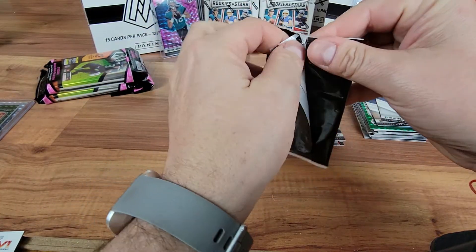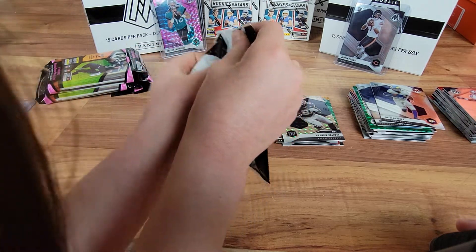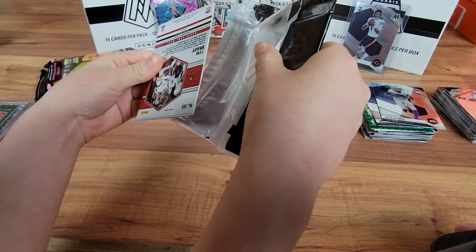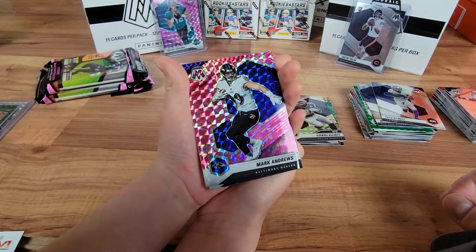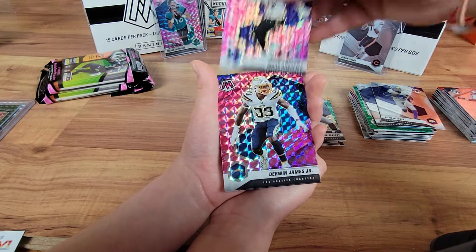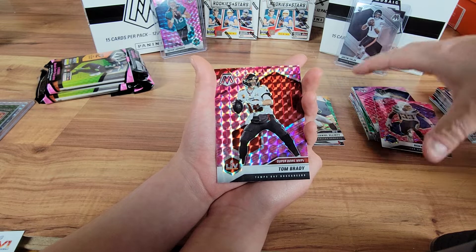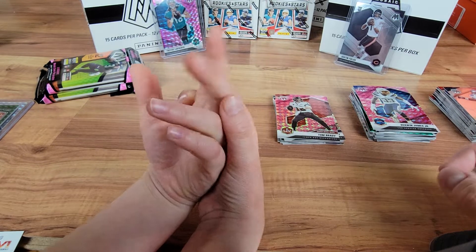Do you want to open up this one? You can open up — get your lucky fingers in there. You didn't have me hug the packs. You can hug the last two if you want. I think I saw that last card — weren't hiding it too very well. Mark Andrews. Got a Derwin James Jr. And a Tom Brady Super Bowl MVPs. So we'll put Tom Brady there.